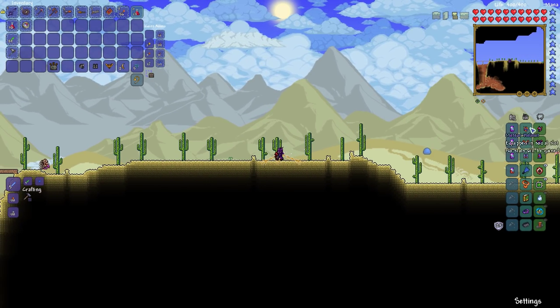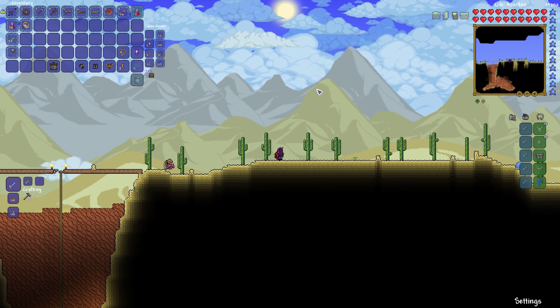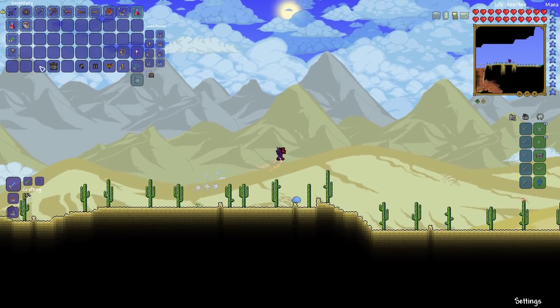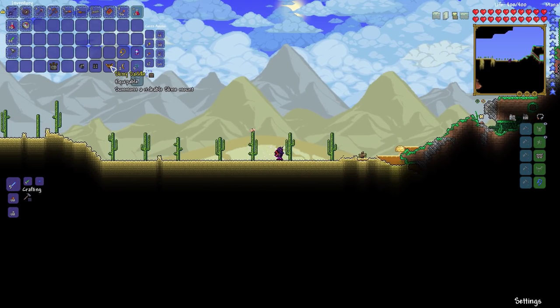So now we have three hooks. This thing has so much farther reach — that is so great. We got the Ninja Hood, Ninja Pants, and the Slimy Saddle — a rideable slime mount.